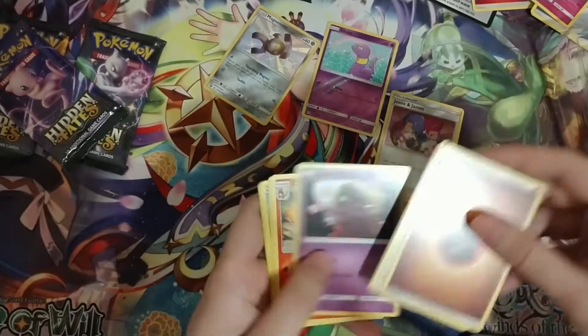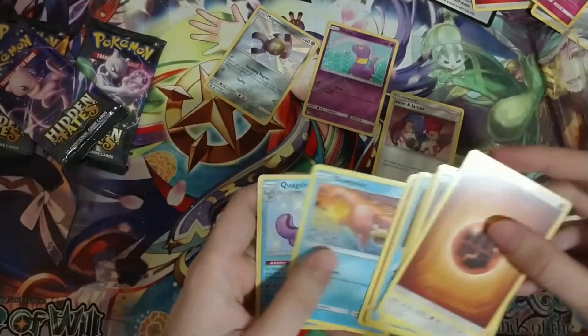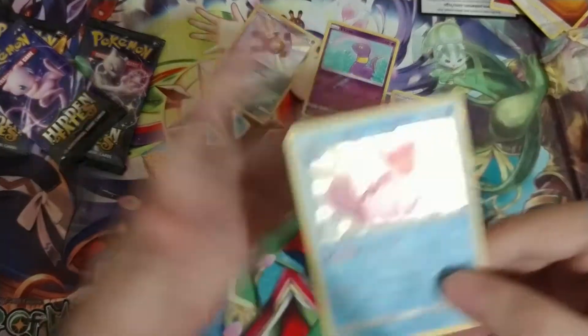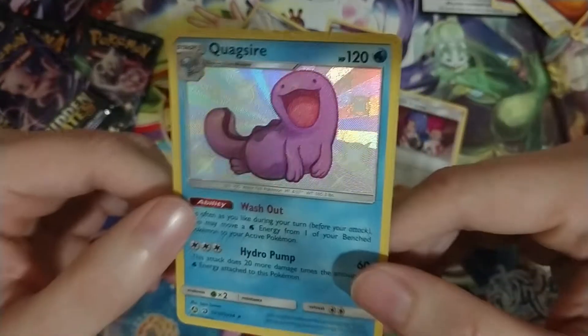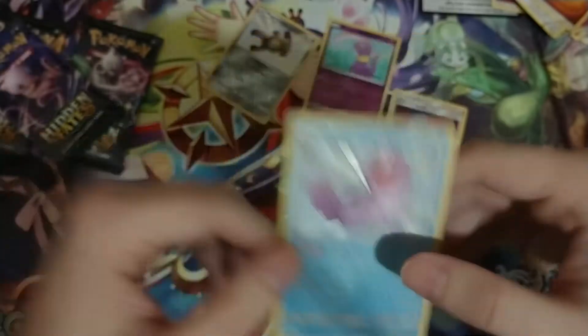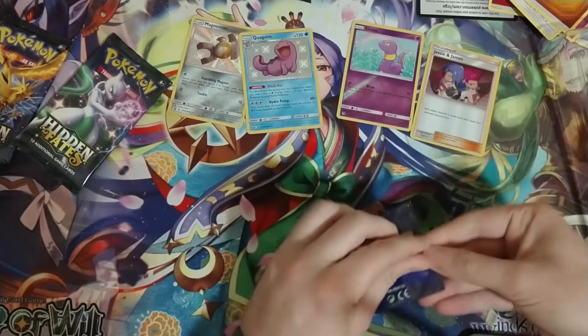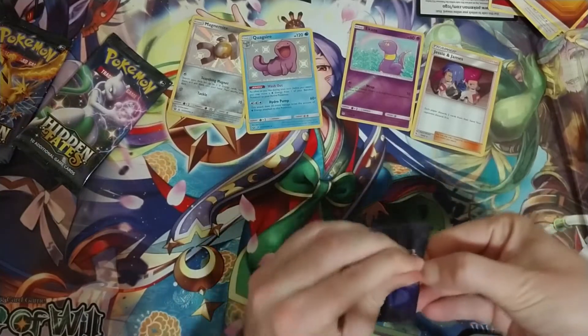There's the Jesse and James card — very cool looking. Look at that, it's a Quagsire secret! Super pretty. Right on. I think my first two tins I got two secrets, and I've already gotten that in like three packs.